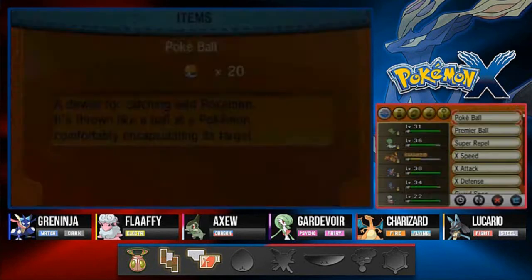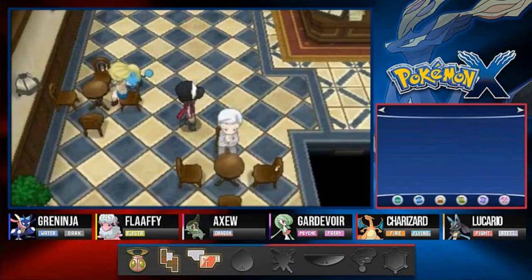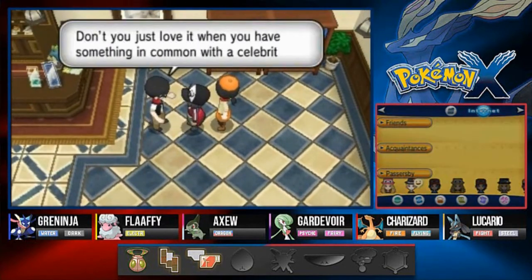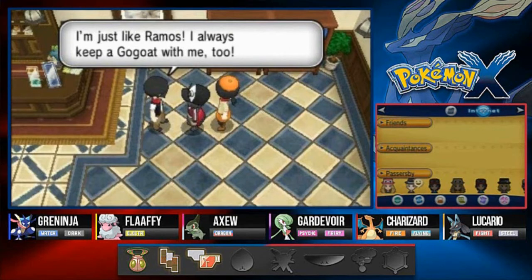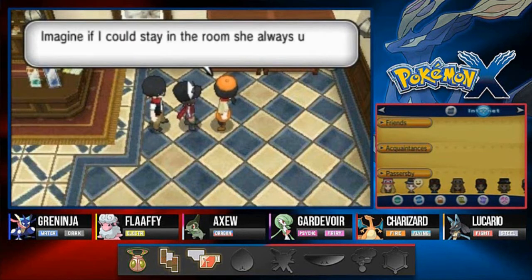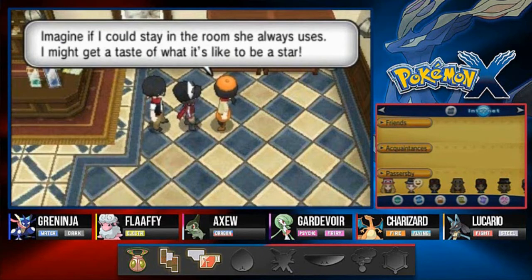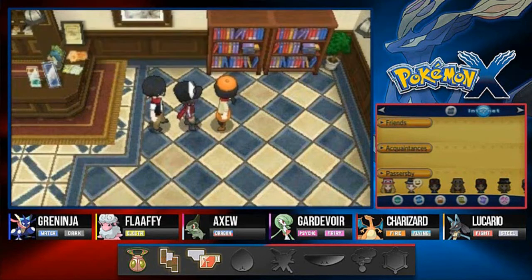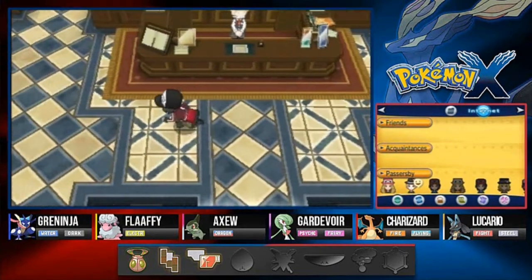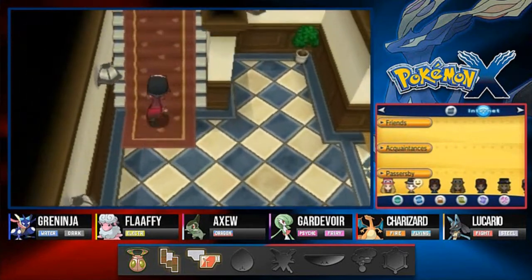I'm not going to give the Lucky Egg to Axew because that Rocky Helmet comes in handy since it gets attacked. Moving along - someone mentions they're just like Ramos, keeping a Gogoat. Did you know the famous movie star Diantha comes to this hotel often? I'm not sure who that is, but I'm pretty sure we'll hear about her some more.